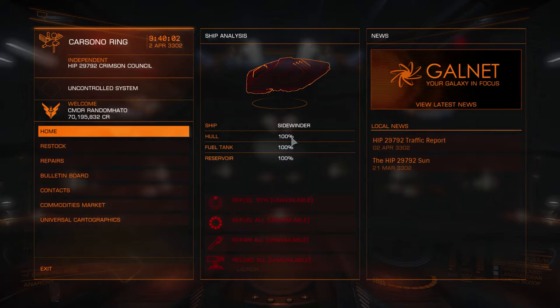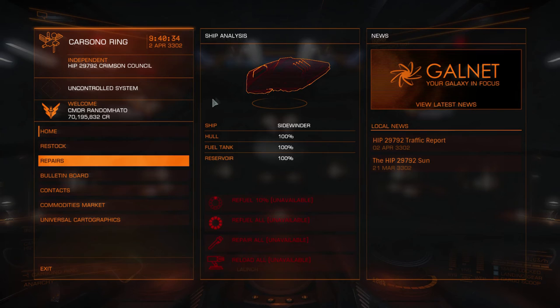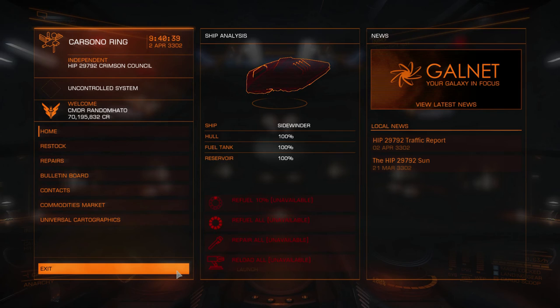So there we go guys — that's episode one of what you can do in the Sidewinder. Let me know what you think. If you liked it hit the like button, if you didn't hit the dislike button — it's fine, I don't mind. Leave me a comment if you've got any suggestions or any comments on what you would like to see. If you'd like to see more, the subscribe button is there — give it a tap and you'll get notified next time I put a video up. That's enough from me for now, thank you ever so much. Commander Random, or Pirate Random in this case, signing off — take care, see you again soon guys.